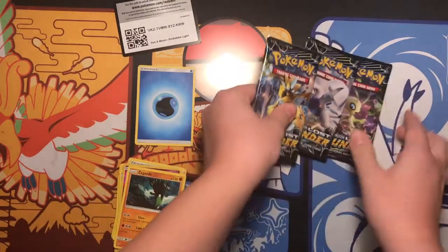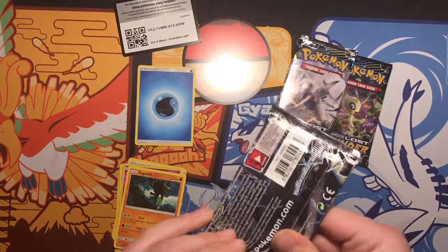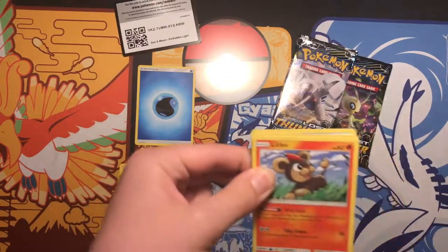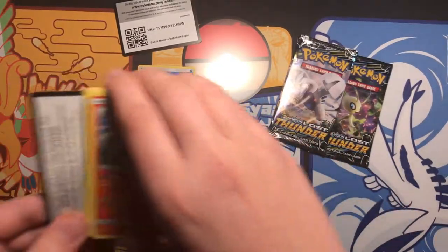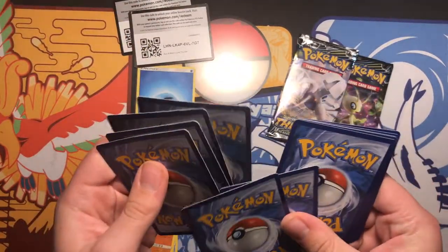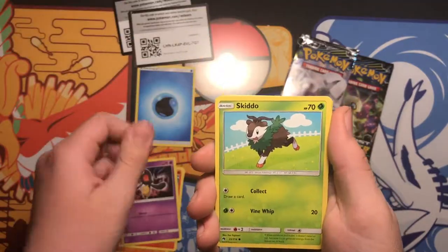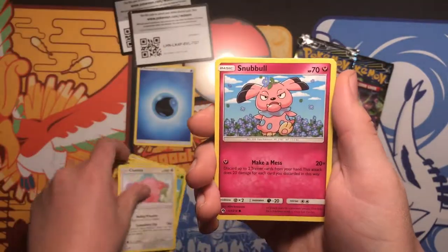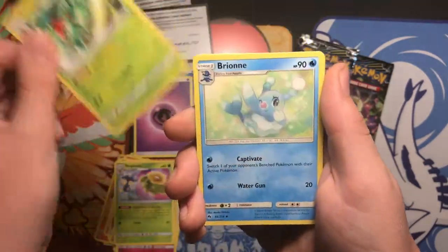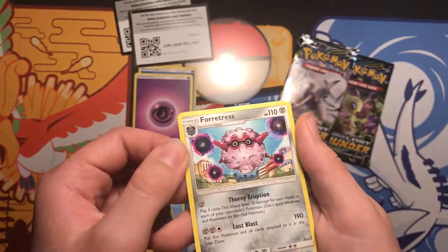But these are the main packs that you guys came here for. I just kind of had that Forbidden Light pack laying around, so I was like, let me just open it. Alright — Lit Leo, Yamask, Skidoo, Chansey, Snubble, Psychic Energy, Skiploom, Grovile, Bione, Reverse Popplio, and a Fortress Non-Holo Rare.